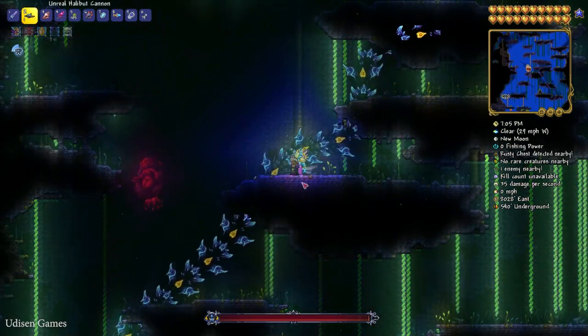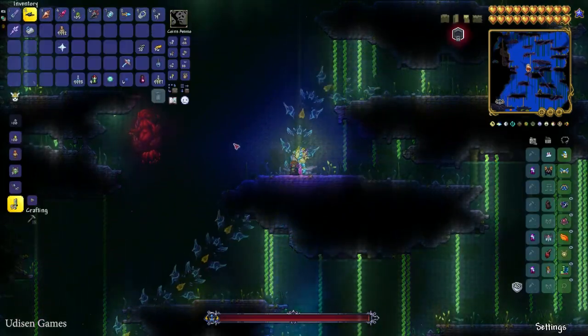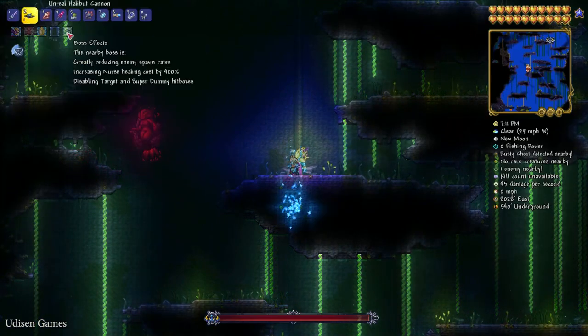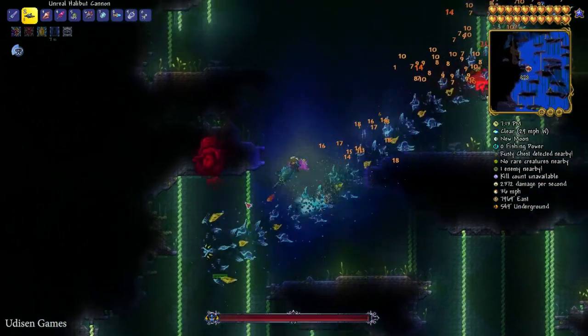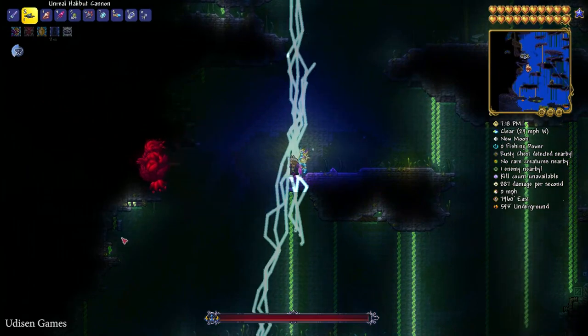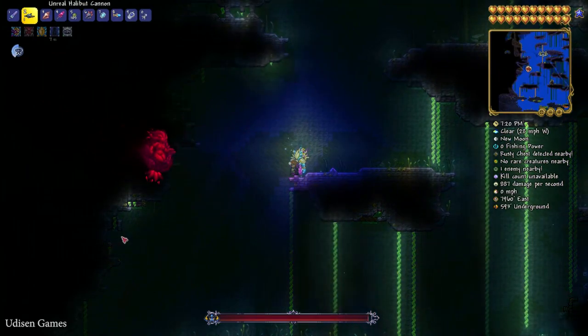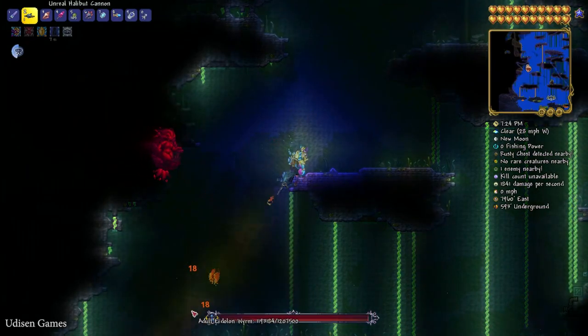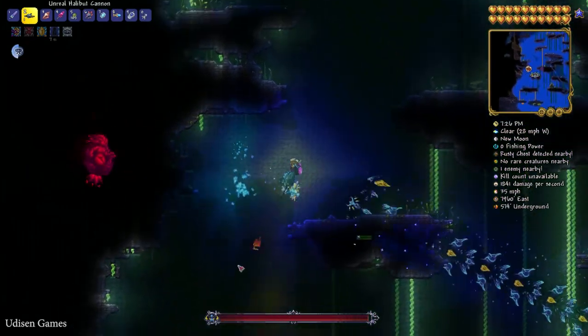This boss drops several very valuable and expensive items, including this Unreal Habitat Cannon. Seriously, I already spent in the past 40 minutes of real time in god mode with all powerful weapons to kill this creature. So prepare for 1 or 2 hours of real time, because I believe you're not playing in god mode like me.